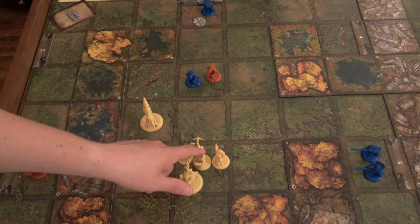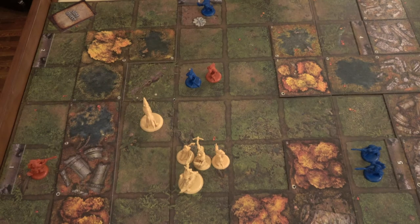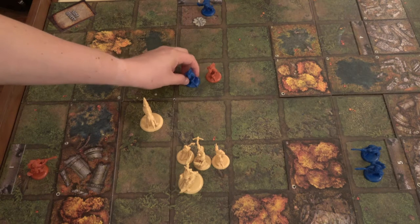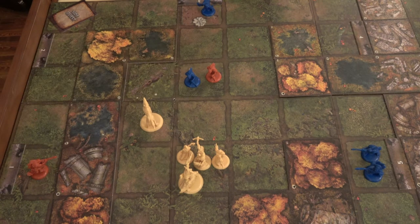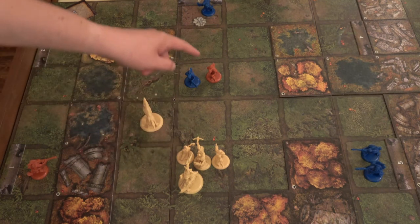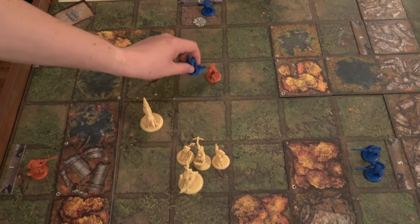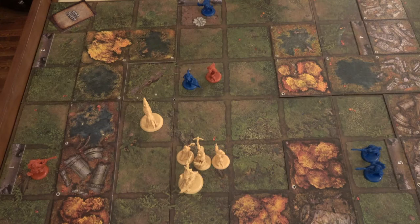Creed does have a ranged weapon, so we're going to have him attack first. We have to choose which enemy we're going to attack — we're going to attack the blue Spear Bogtrog. In this game there is no line of sight; instead you use range. We have a weapon called the Double Crossbow with a range of two, meaning we can attack within range of two, and this blue Spear Bogtrog is within that range.